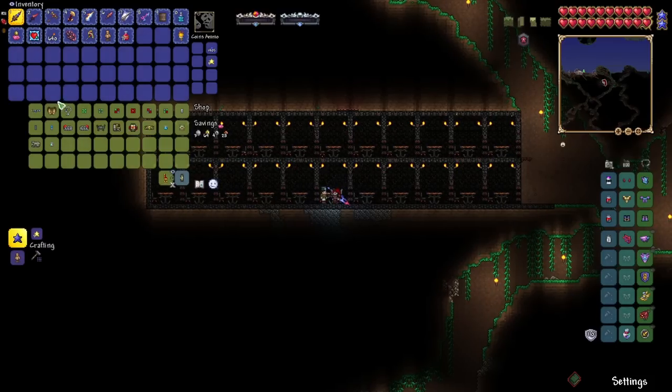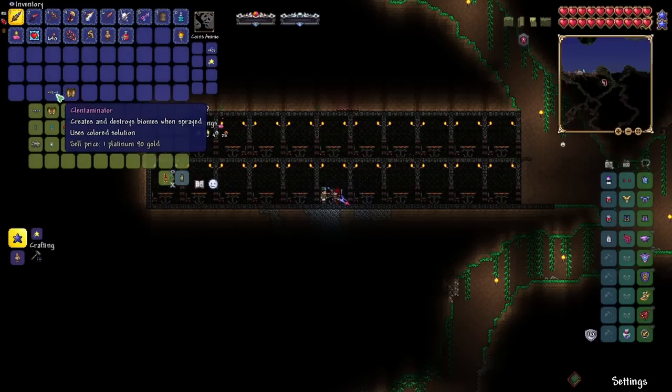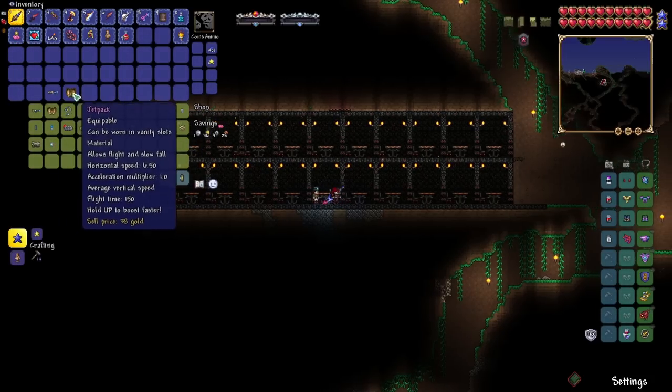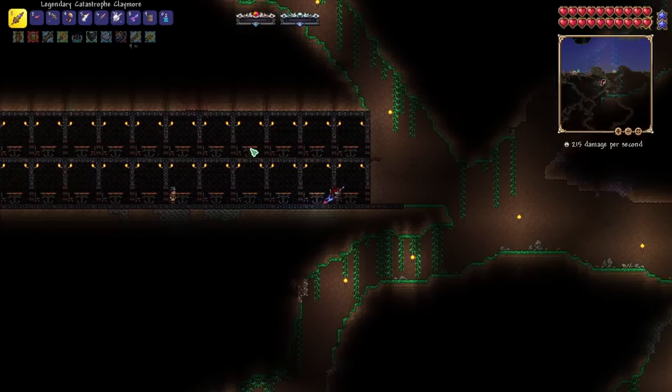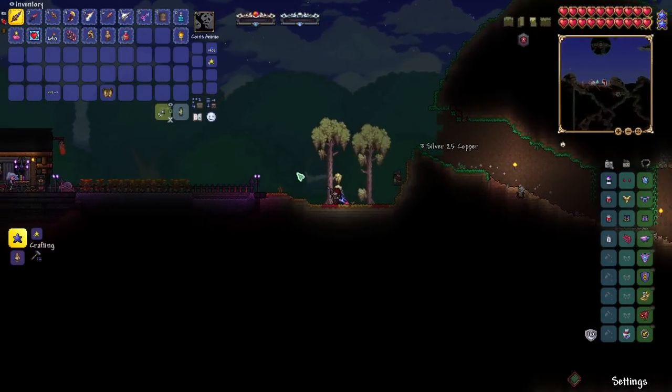I just remembered we've got the Steampunk NPC. I just accidentally bought a contaminator — I guess we might need one of those. I was trying to click jetpack but wasted a bunch of platinum. Oh well, it's not that bad. We can get that easily.